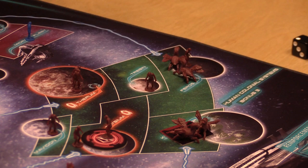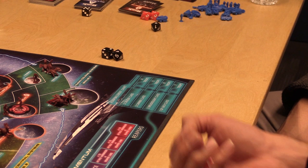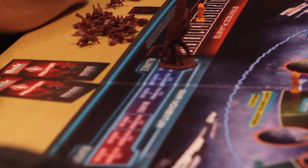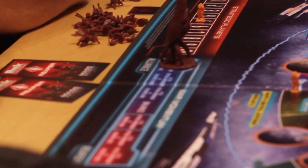Now, if you want to move Harbinger you have to roll, and that's how many adjacent systems it can move. I'm going for a one — so as long as you roll higher than a one... This could be it right here. Final push.